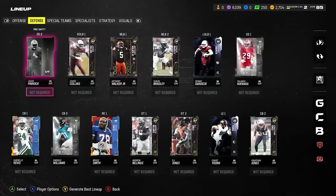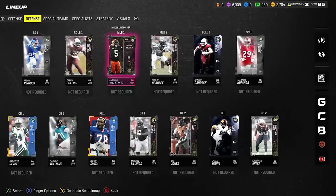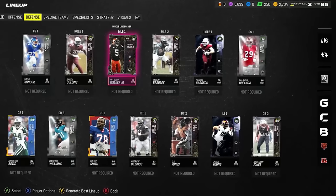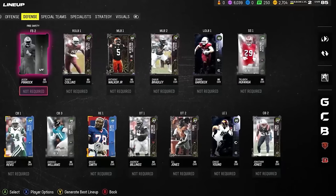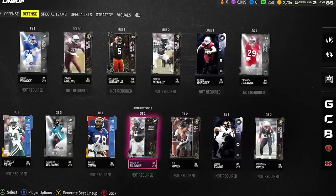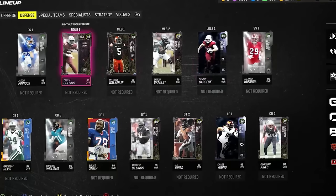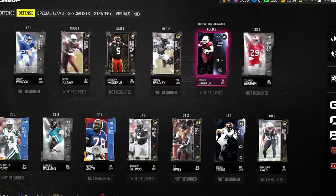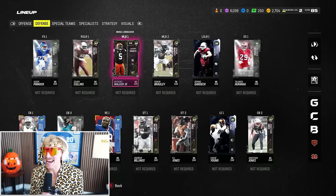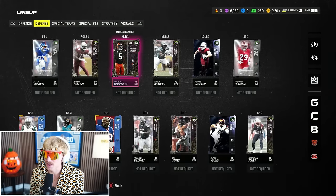Here is the entire defense: Big Bruce Smith at right end, 88 overall; Anthony Walker down the middle, 90 overall; Talanoa Hufanga, Jason Pinnock, Revis Island, Darius Williams, and Jonathan Jones make up the DBs. Andrew Billings and DJ Jones at D-tackle, Chase Young at left end. Linebackers: Zayven Collins, Sean Bradley, Dennis Gardeck. Team's looking good — we're at 85 overall on defense, a little lower than offense, but I had less coins to spend.